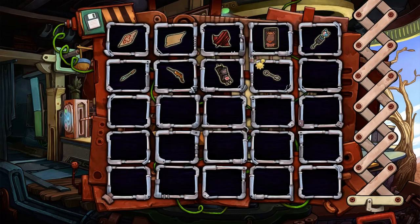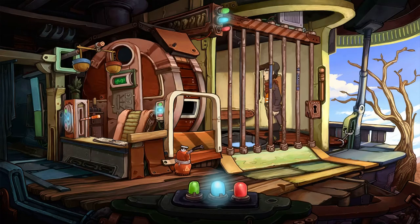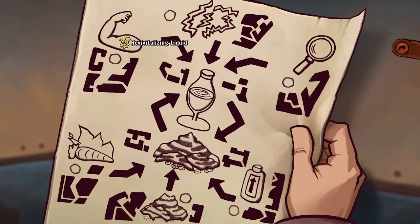Because the target we're going for here is this - we've got to find: a revitalising liquid, energy rich water, clear water, something extraordinarily stimulating, some black powder, and hot beans. The only one I can literally remember how to get is hot beans.